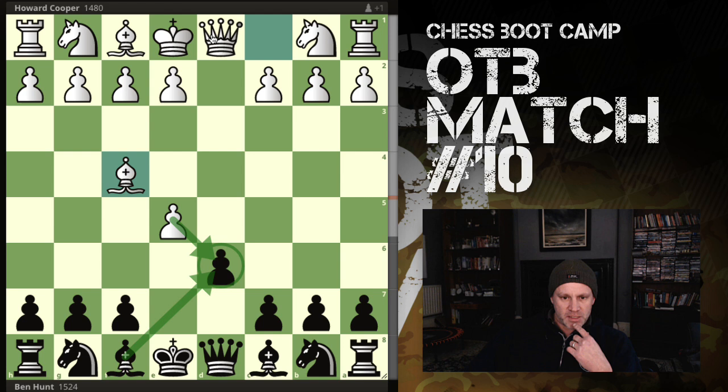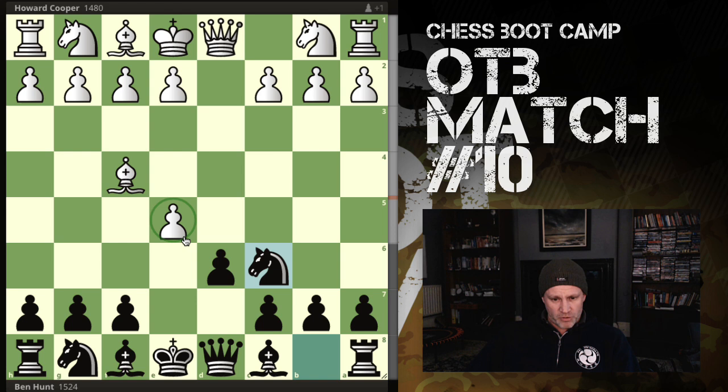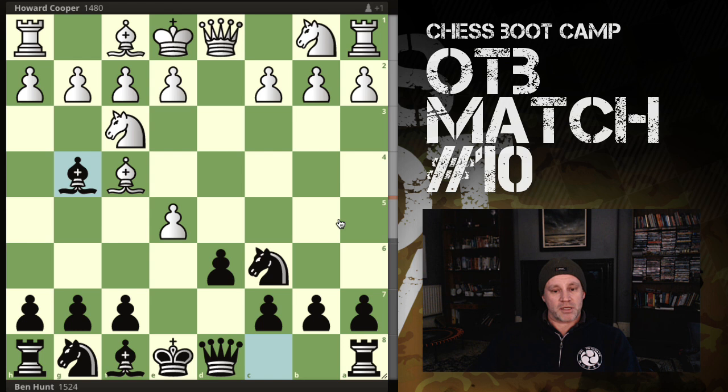I'm thinking: if he takes, he's actually got three attackers on there. There's not really much I can do - the king can only be the final defender, the final one to capture. So I play knight to c6. I've got three defenders, three attackers. He has another think, develops his knight to f3 - makes a lot of sense.